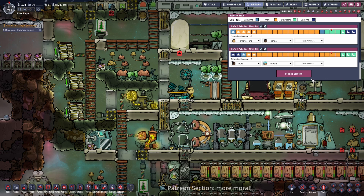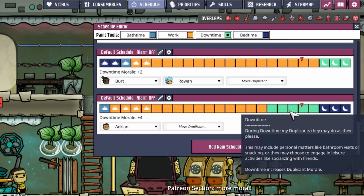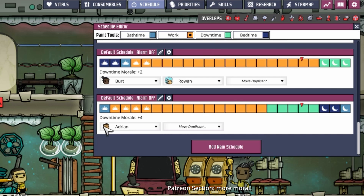Because sparkle streaker dupes are super useful if they are very happy, we are going to give our Adrian a nice little housing, a good diet, and he's going to get this cool vest. Also let's go to the schedule, make a separate schedule for the new duplicant, and give him a lot of downtime. You can see the morale boost of the downtime, but this is hard limited to around 5 slots - if you add a 6th slot it will do nothing more.